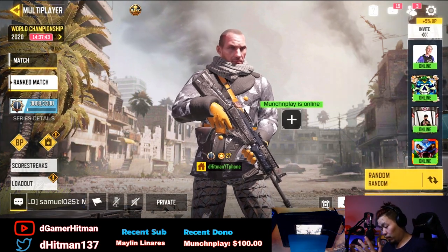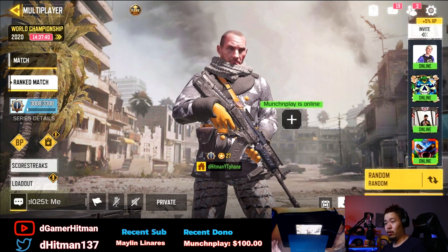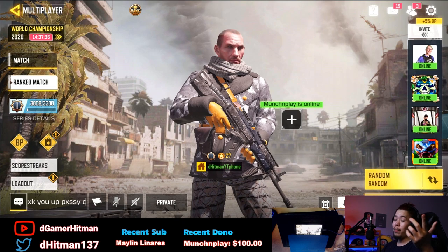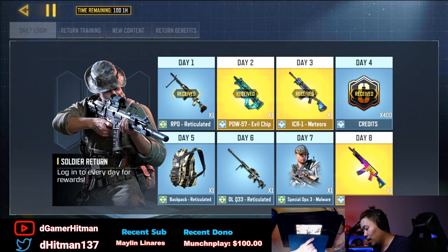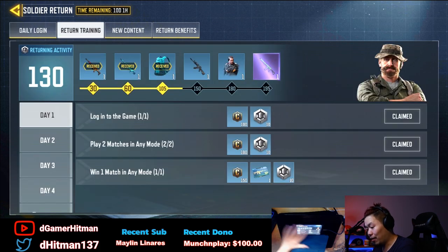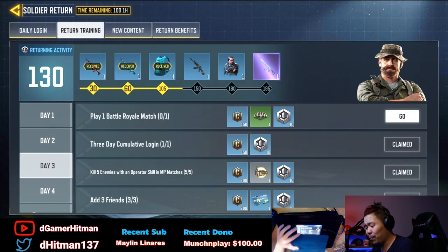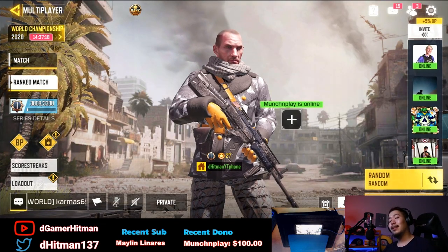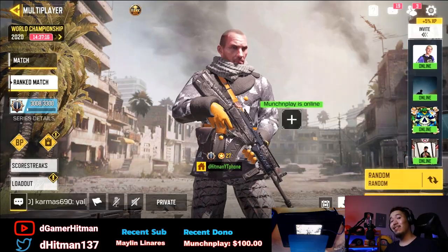It's probably the worst time to start a new account because you don't get the Cordite or the RUS. However, if you do start a brand new account you should have access to the Heroes Return event, so you can get the AK, some skins, a free M4 — that's what I picked — or the AK-47 or a skin. You also get the Rune skin and the Ashen Vipers for free, so that's actually pretty good.